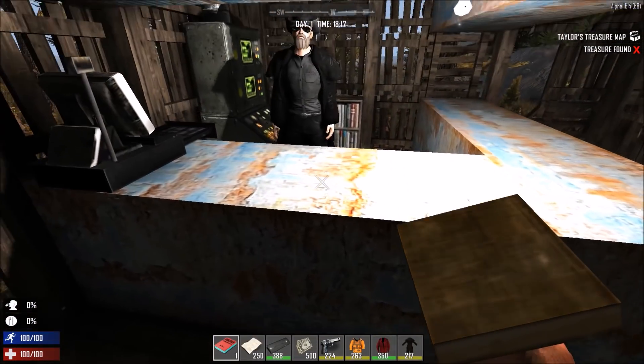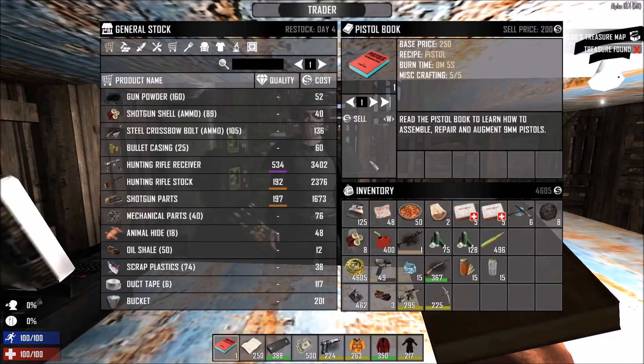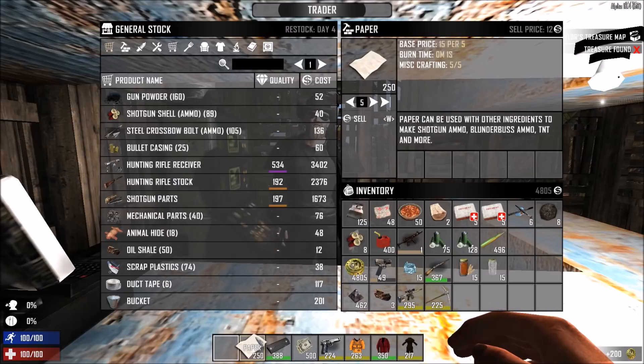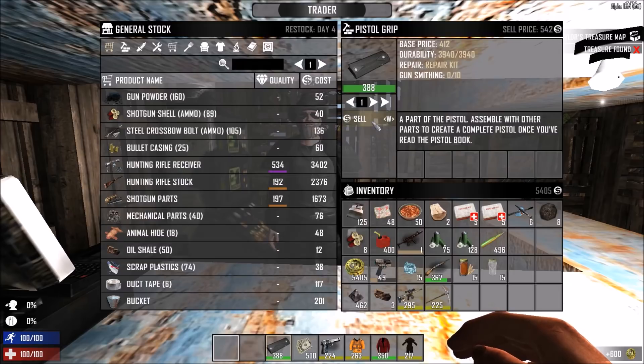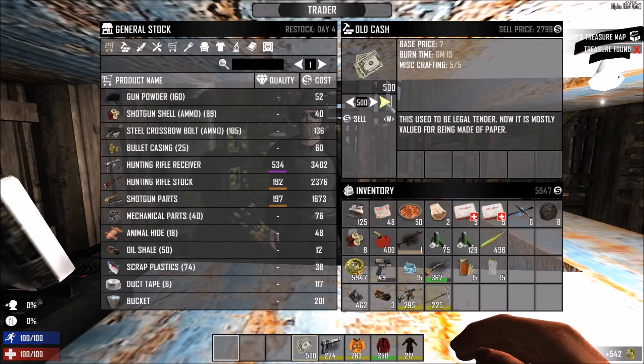The second and probably the most obvious way to earn money is scavenging items. Nice stuff to collect are schematics, stacks of paper and old cash, weapon parts and some clothing. Paper seems quite underestimated as a way to make money but you can find a lot of it everywhere and one stack is worth 600 gold. Weapon parts might not be as good for selling if you have a workbench, since you could upgrade your parts instead. But if you don't use a certain weapon type at all, sell it. A full stack of old cash is worth almost 3k money.